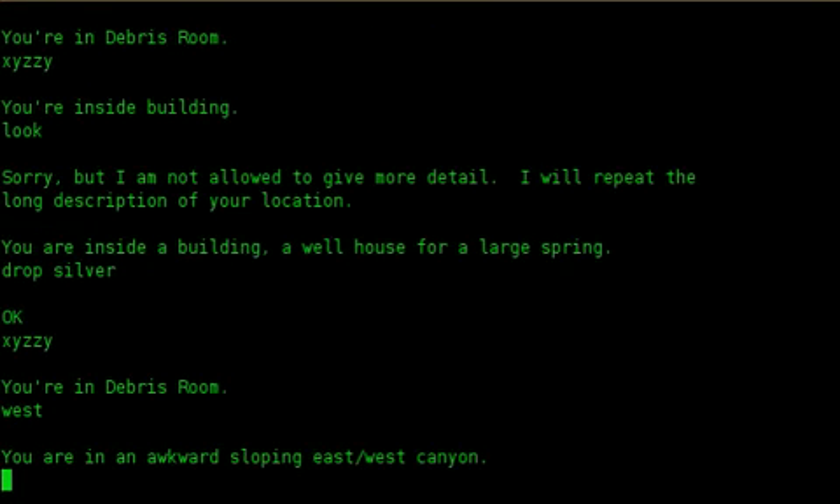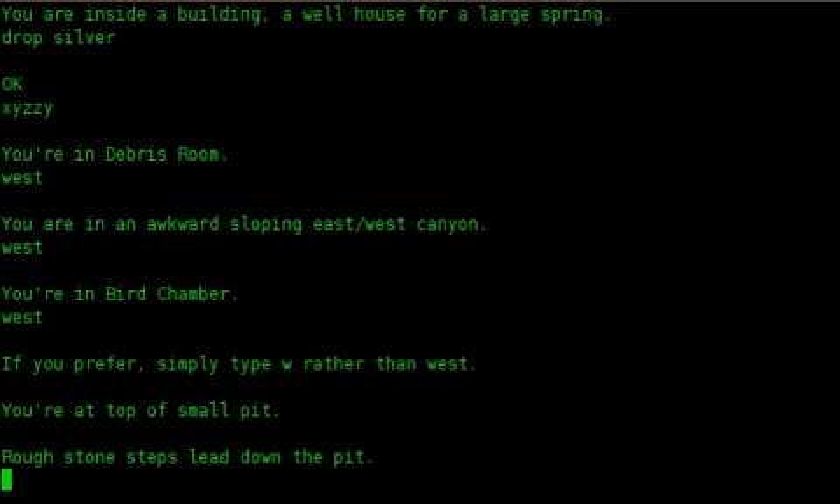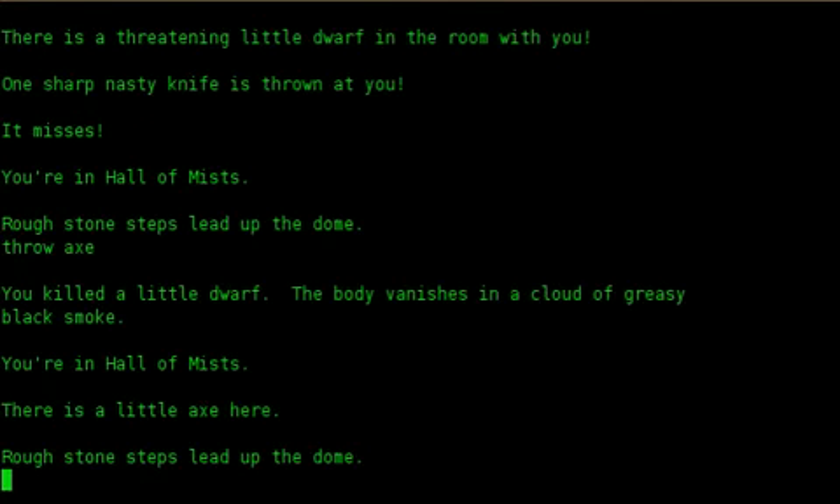West. You are in an awkward sloping east/west canyon. West. You are in bird chamber. West. You are at top of small pit. Rough stone steps lead down the pit. Down. There is a ferocious little dwarf in the room with you. One sharp nasty knife is thrown at you. It misses. You are in hall of mists. Rough stone steps lead up the dome. Throw axe. You killed a little dwarf. The body vanishes in a cloud of greasy black smoke.